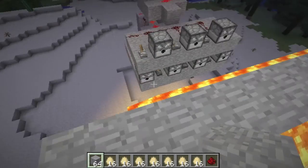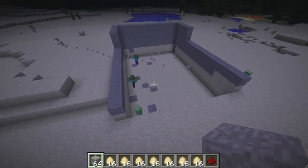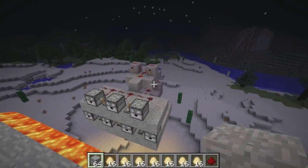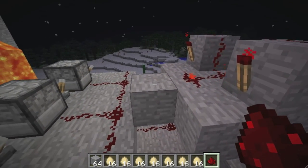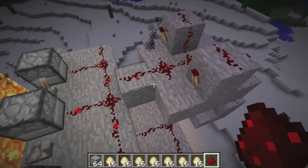Hey guys, what's up. So right now I got my super ultimate dispenser which you guys haven't really seen yet. It shoots chickens — okay, well it's going to shoot arrows after I shoot chickens. I'm going to shoot all the chickens in there and then shoot arrows. I'm really worried this is going to shoot way too many chickens, but if it does I can always stop the thing.